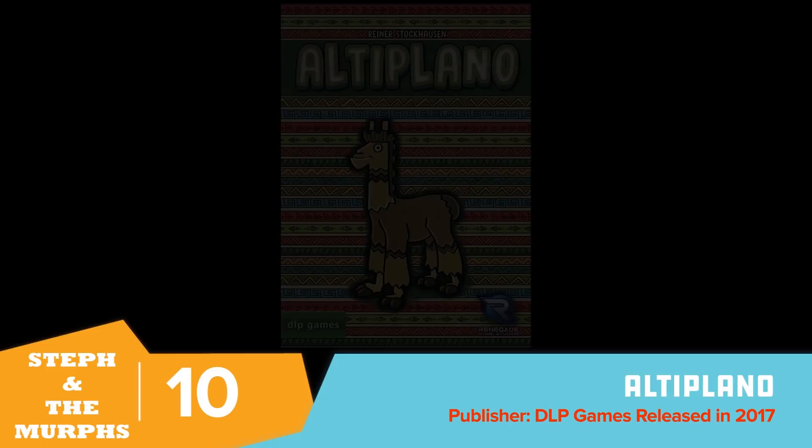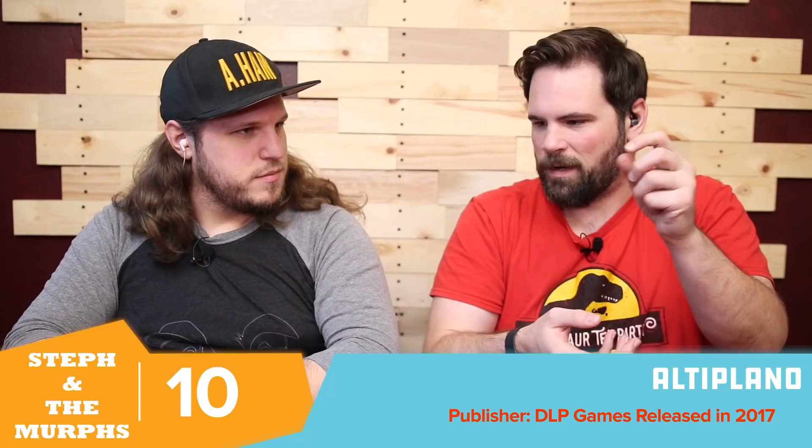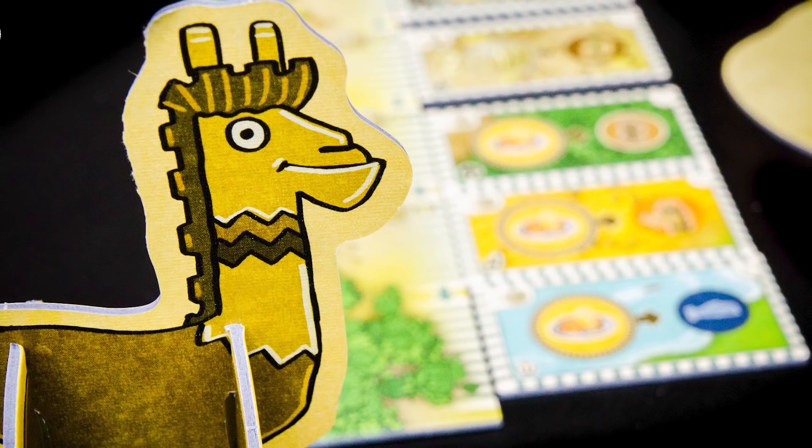Our number ten, ranked 274 on BGG, is Altiplano. In Altiplano you're cruising around Peru, trading stuff. It's a bag builder — kind of a successor to Orleans. You're trying to get the right chips, draw them out, and activate different things. There's an added element where you actually have to travel around the perimeter to visit different locations. Unlike Orleans, when you use pieces they go into a discard pile and don't always go back in your bag.